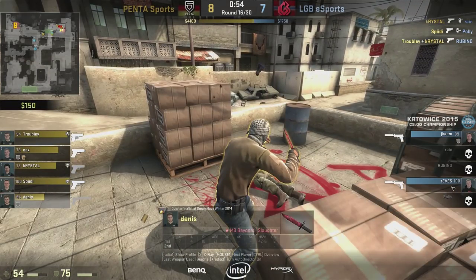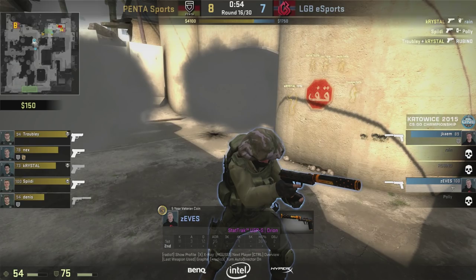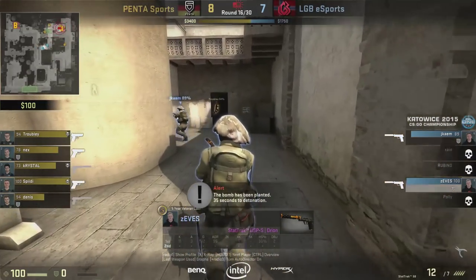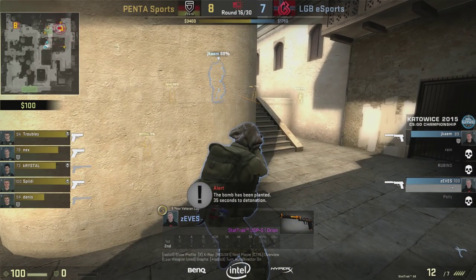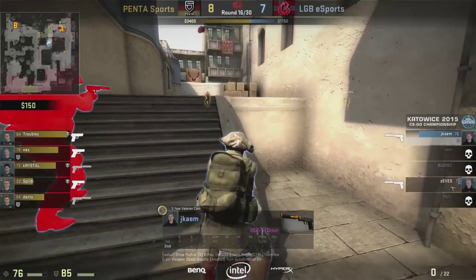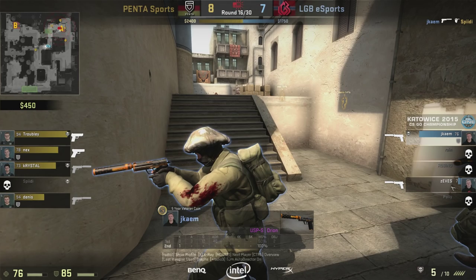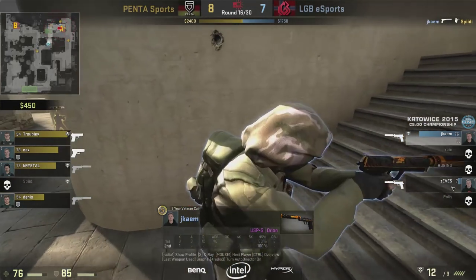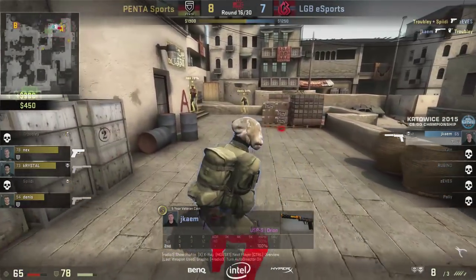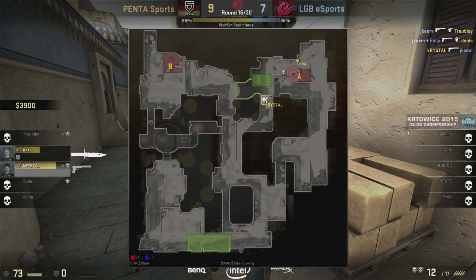That makes it a really nice pistol round. Because of the mid-to-B smoke blocking CT spawn, the CT players can't run through that smoke — they both have to go short, and there's not enough time. It puts them into a two-versus-five. Jcom does a nice job and gets a few picks as they move in. Speedy puts himself way out in the open, but he got intel — he knows both players are there at short. They're able to move Crystal, who was at CT spawn, to flank them as they move into the site. Even though Jcom takes out those players, Crystal sneaks up behind and takes him off. I really like that from Penta.